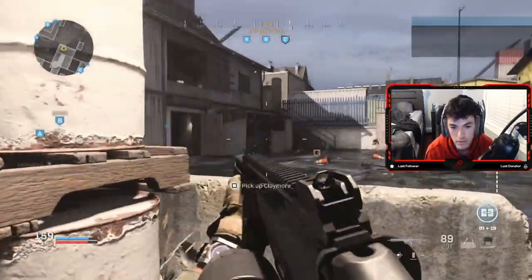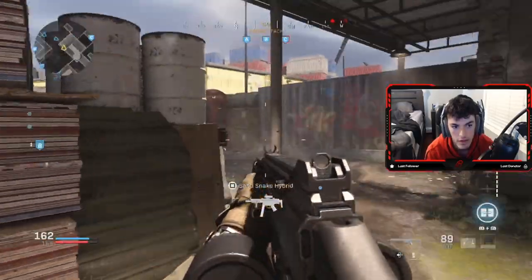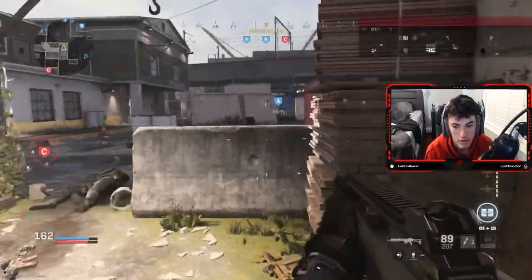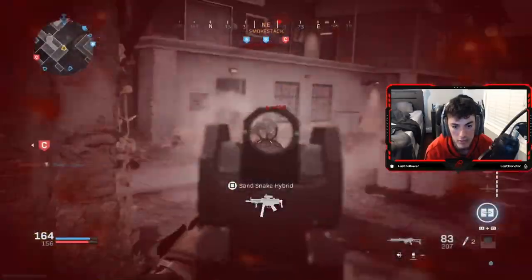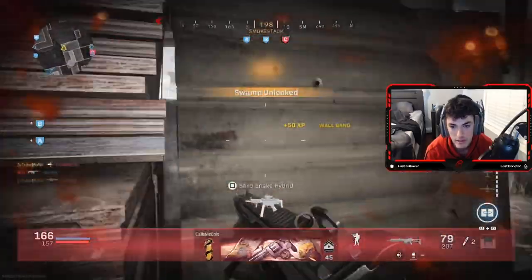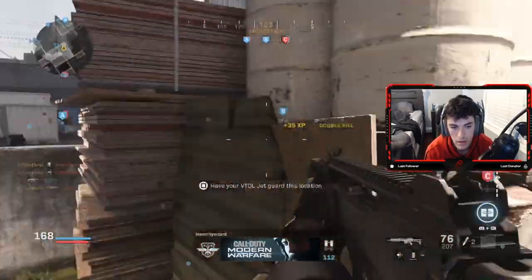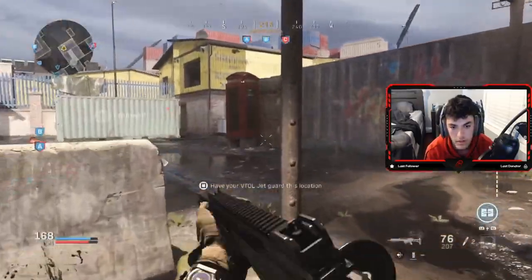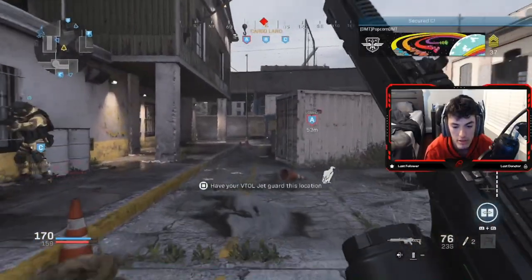Does anybody else ever do that? I feel like I just randomly put a Claymore down. They're capping — holy shit, they're all here. I'm on a Merciless again. Damn, this is a great spot to stay in on this map. Double kill. Why are they capping C, dude? These guys are just looking to obliterate the other team.